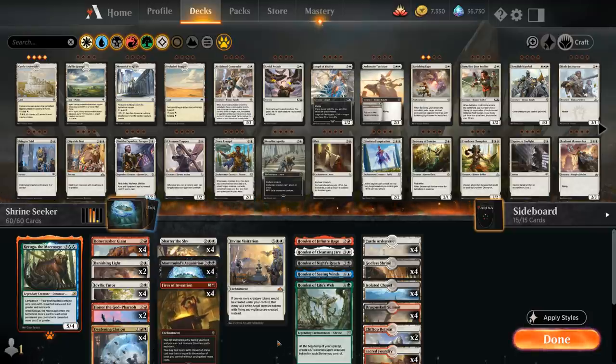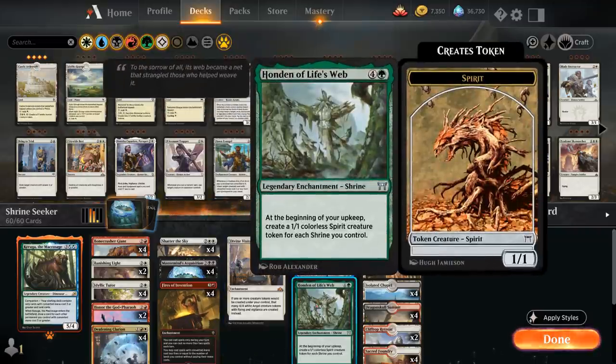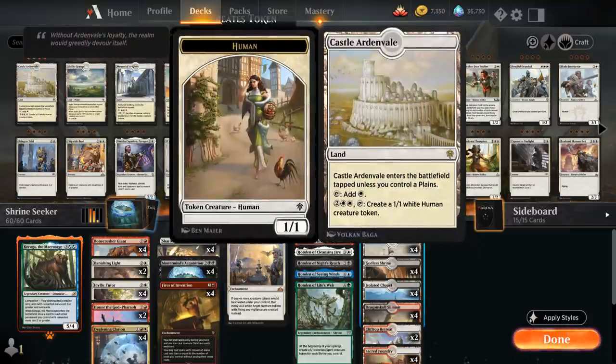Another card that makes this combo even better is Divine Visitation — a five-mana enchantment that says if one or more creature tokens would be created under our control, that many 4/4 white angel creature tokens with flying and vigilance are created instead. So instead of making 1/1 spirit tokens we get 4/4 flying angel tokens, which is quite a bit better. Divine Visitation also works well with Castle Ardenvale, which can make 1/1 tokens that then turn into 4/4 angels.